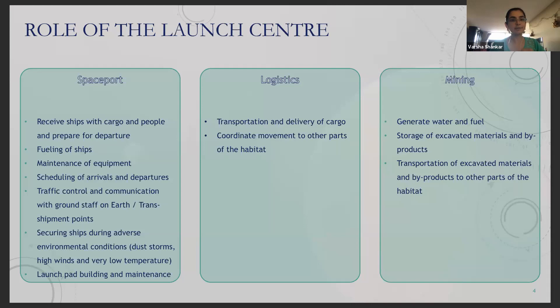The first is to act as a spaceport. Its role is very similar to airports on Earth — ships with cargo and people will arrive and depart from these facilities, along with fueling of ships, maintenance of equipment, and in some future state, traffic control and scheduling. Given the dusty atmosphere and fluctuating temperatures, we will likely need to secure ships within facilities on the premises, and a final concern is building and maintaining the launch pad region.